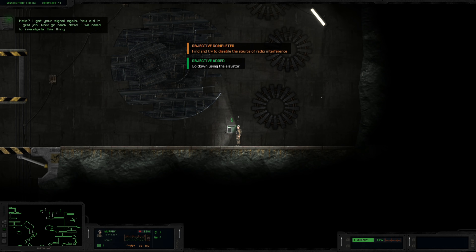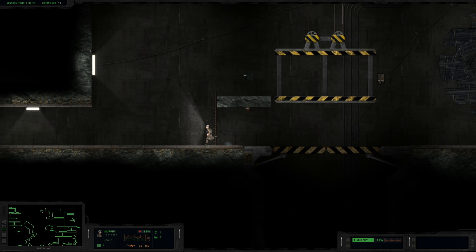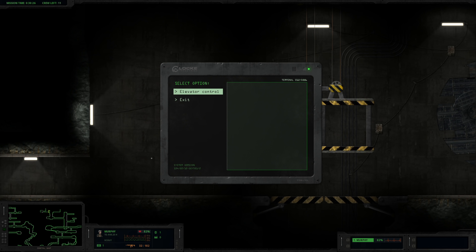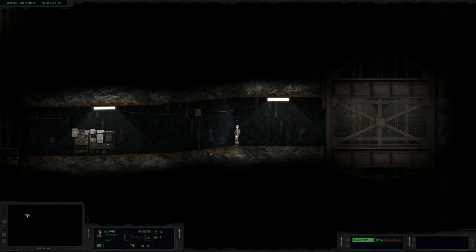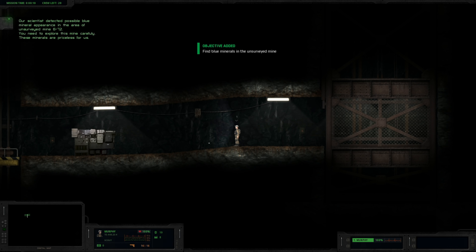I got your signal again. You did a great job - now go back. We need to investigate this thing. How does that get opened? It's over on this side where that other thing is blocked from. But this was a dead end room. Hey, nice! I thought we would have to escape from that right side or something. That was cool - a couple of those dead bodies, we haven't really seen that before. Scientist detected possible blue mineral appearance in the area. Surveyed - Mine 672. You need to explore this mine carefully. These minerals are priceless. Alright guys, wish me luck. We'll see you in the next one. Bye for now. Thanks for watching.